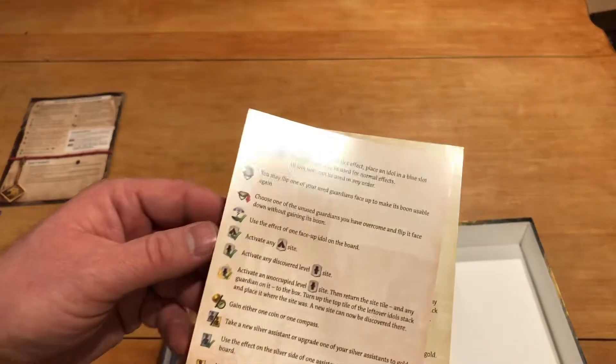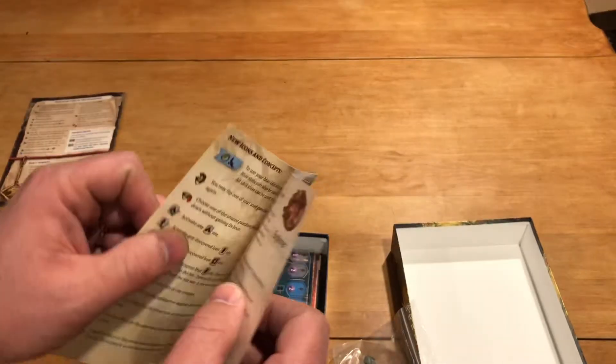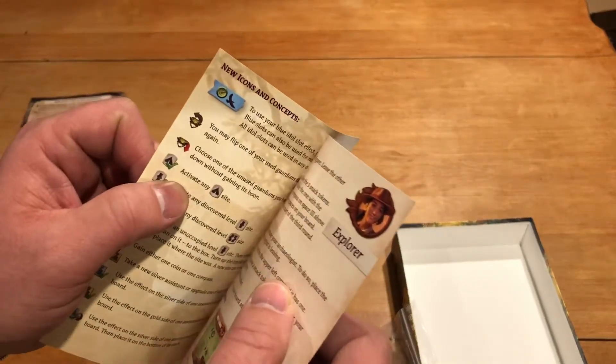We have some player aids here — new icons and concepts. Always appreciate the player aid. Uh-oh, mine looks like it's got stuck together. That's going to suck.